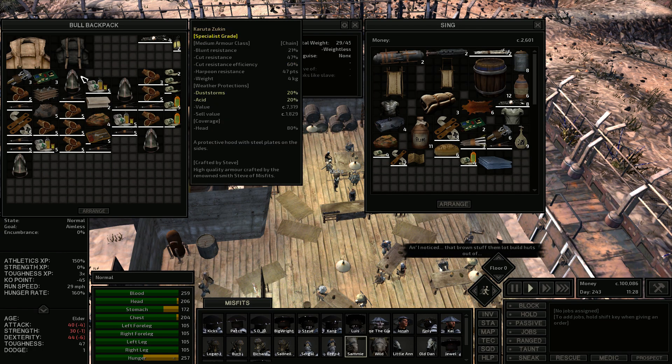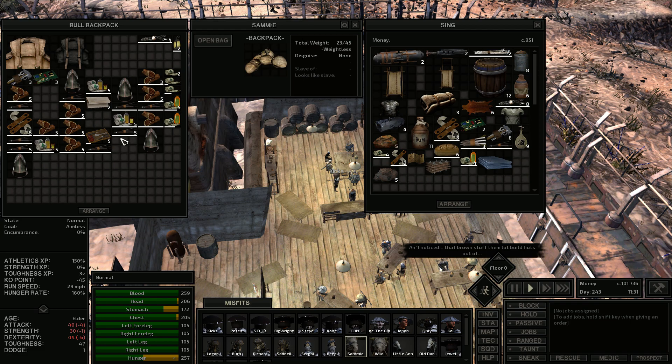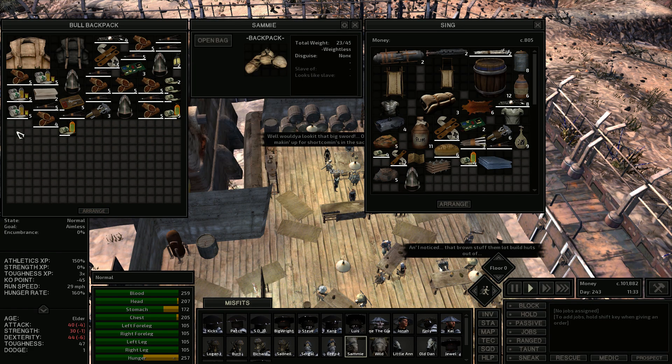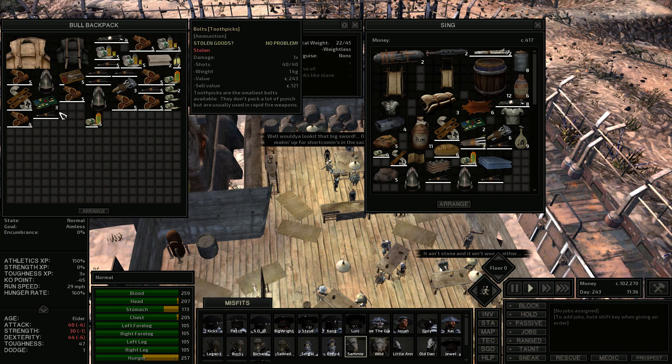Sell all that water — we don't need it. Don't need that. Or that. Or that. These hats — this one we could sell, that one we could sell. Let's get rid of these toothpicks — we don't need them either.